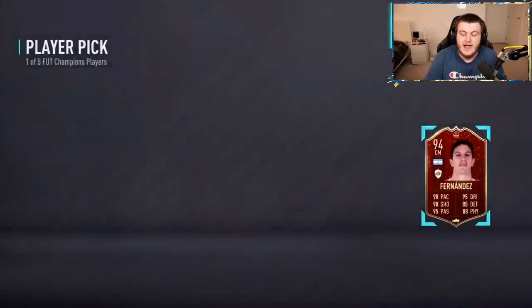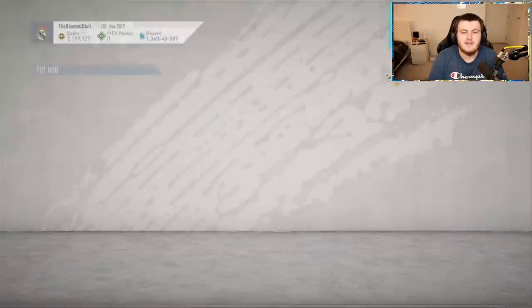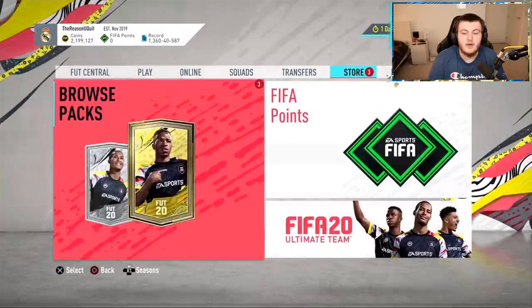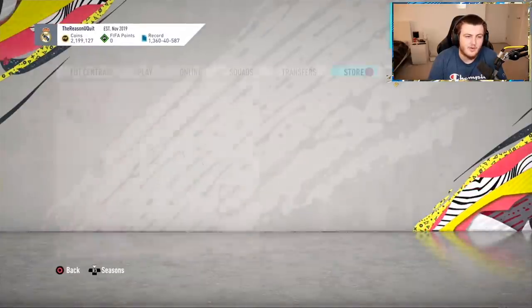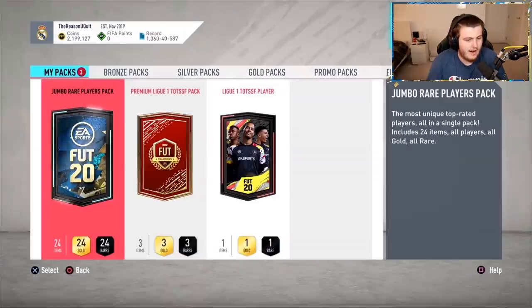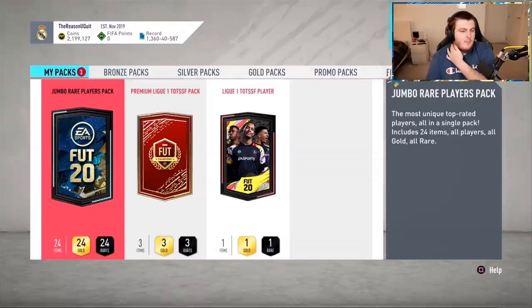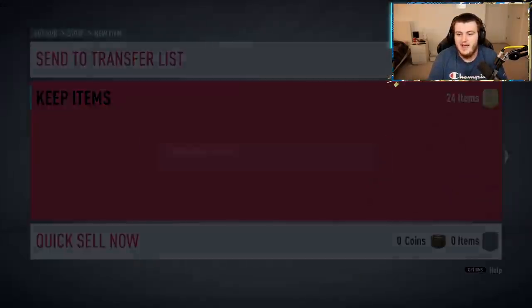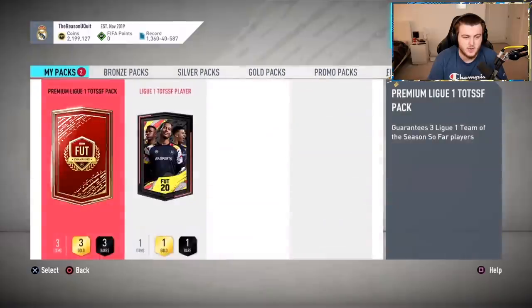I really wish there was some kind of extra guarantee in Elite that you get — for example, Elite guarantees you at least one 90-plus pick from the top league or something. That would have been cool. He's got a Jumbo Rare Players Pack, a Premium League and TOTS Pack, and a League and TOTS Player, so he's got the Guaranteed TOTS Player as well, which is not bad. Hopefully the Guaranteed League and TOTS Player or the Premium TOTS Pack has something good — hopefully the Premium TOTS Pack because it's tradable.